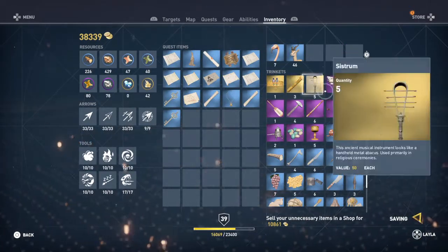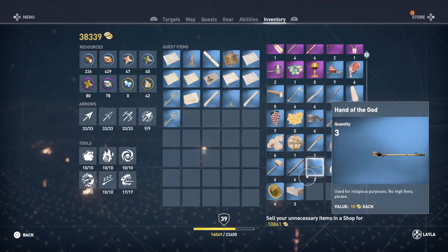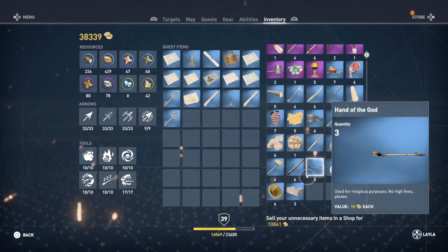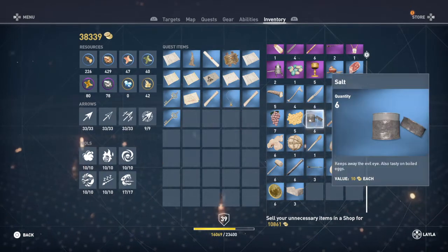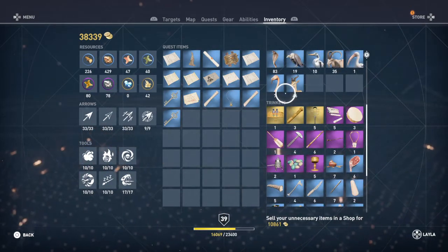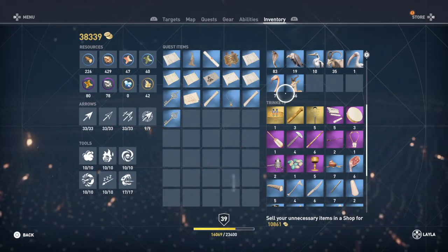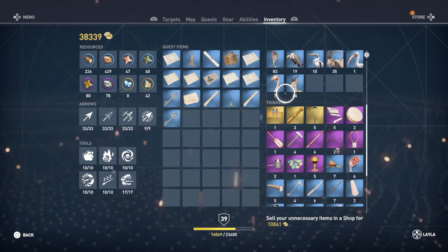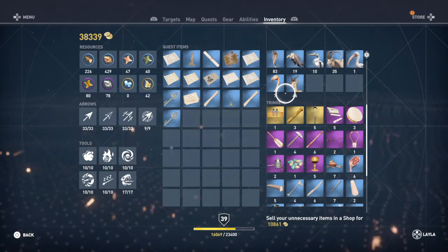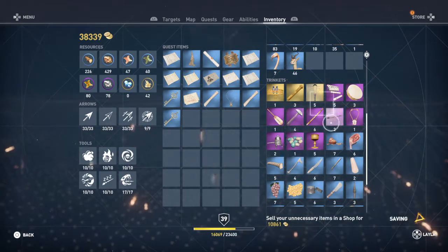As you can see I've been collecting these through my time playing the game. You can find trinkets anywhere — pretty much anything you loot has these little extras in them. You can press up on the d-pad on the PlayStation; I'm not sure about other consoles, but that releases a pulse which marks any lootable items. So you just go around looting them and sometimes they'll give you trinkets which you can sell.